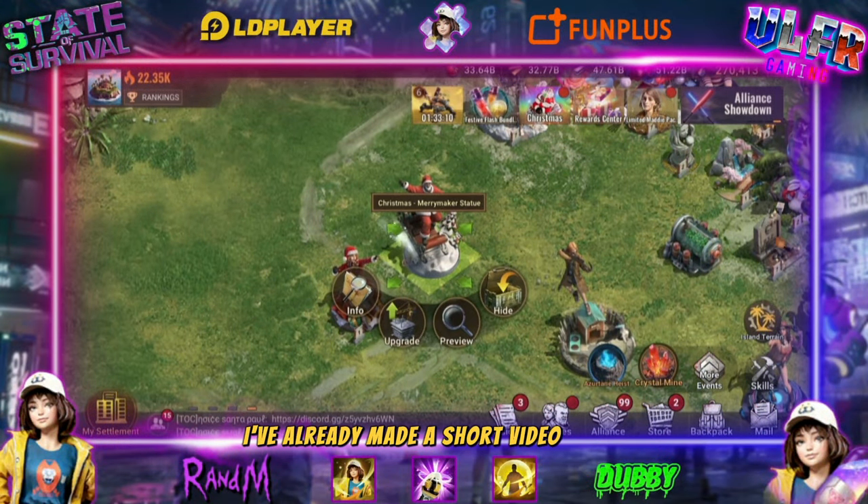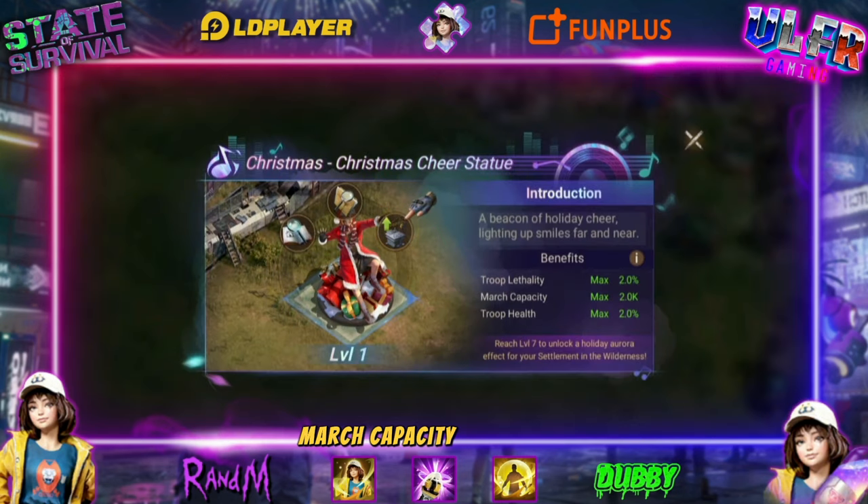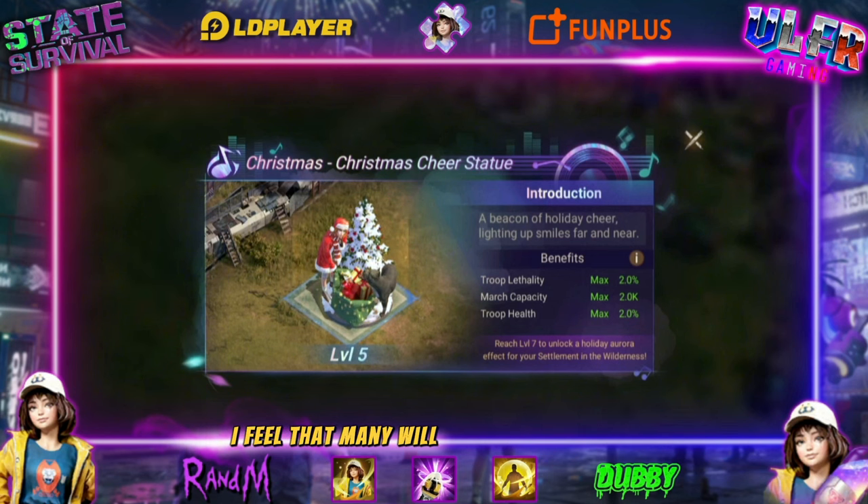Anyway, we came for the statue. Once we unlock it, let's see what it looks like. I've already made a short video about the Mayor Maker statue, and now we have the Christmas Cheer statue. The statistics are exactly the same: march capacity plus two, troop health and lethality plus two percent extra.